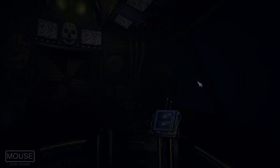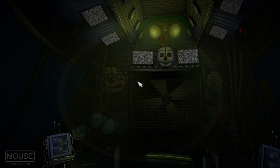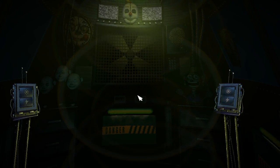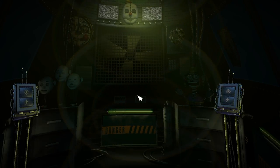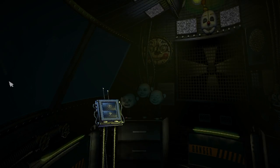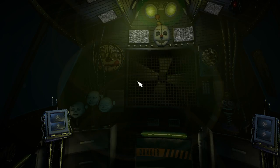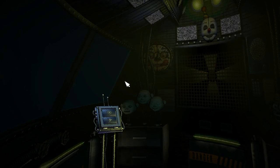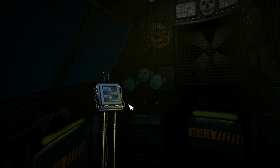You are now in the primary control module — it's actually a crawl space between the two front showrooms. Now let's get started with your daily tasks. View the window to your left — this is the Ballora Gallery, party room and dance studio, encouraging kids to get fit and enjoy pizza. Let's turn on the light and see if Ballora is on stage. Press the blue button on the elevated keypad to your left.